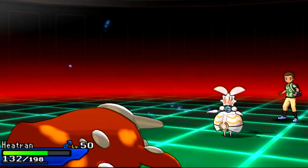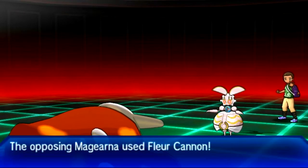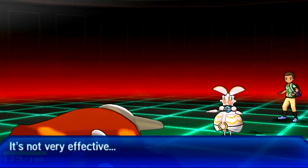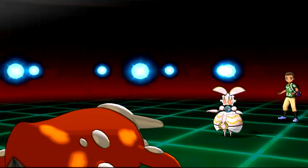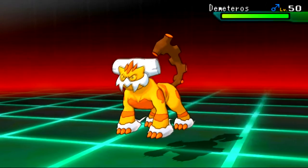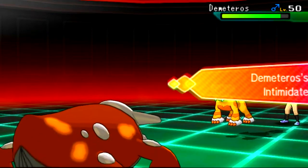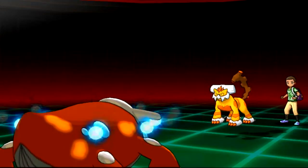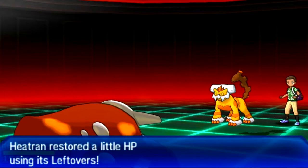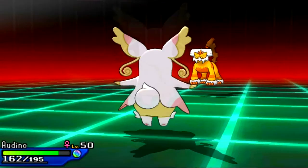He is going to switch into his Magearna now after I switch into my Heatran. I'm guessing he wanted to go for Flamethrower and kill my Ferrothorn — that was a good move. But if he had gone for that, my Heatran was just going to blow something up with a Fire-type attack, because he doesn't have many Fire resistances other than Heatran itself. I'm going to switch into my Magearna now and go for the Toxic, because I know for a fact he's going to switch into his Landorus — it's his safest move. And I knew it. But unfortunately, I'm going to miss the Toxic. That was my whole game plan.